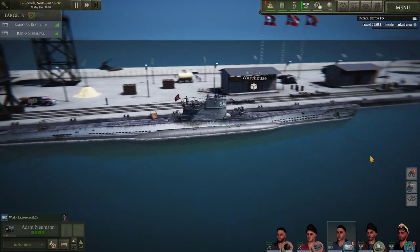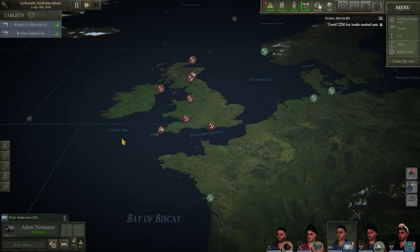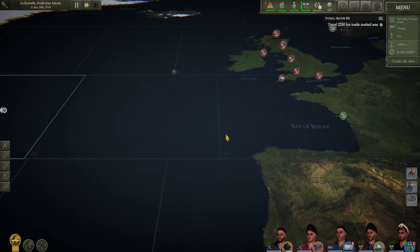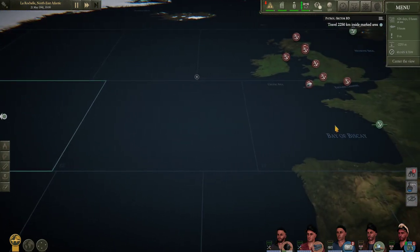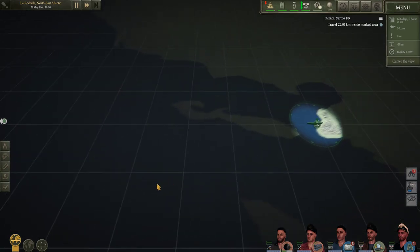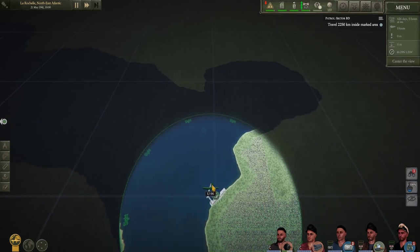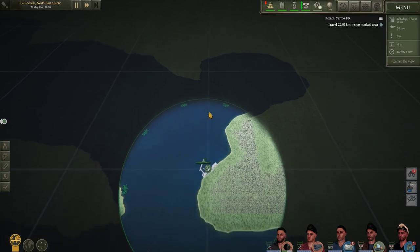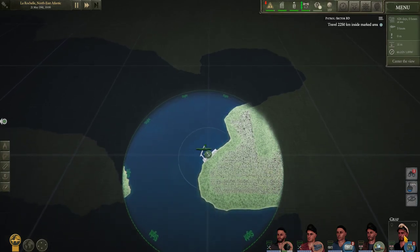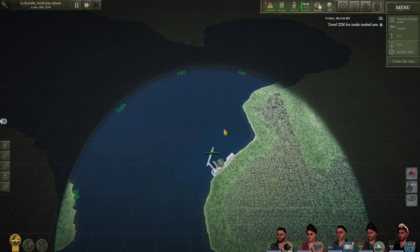Let's zoom out. I'll push M to open up the map. Sector BD is over here, so that's where we need to head — we need to navigate out past some islands. That's our sub and this is the direction it's moving. You can see a sight line; anything within that we can see if we're looking through binoculars or the attack periscope. Newman can also do hydrophone and sonar, which puts a ring out showing distance. We're going to set some waypoints by right-clicking to place them.